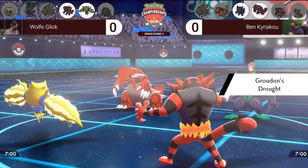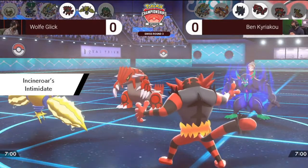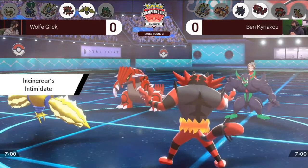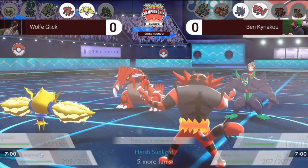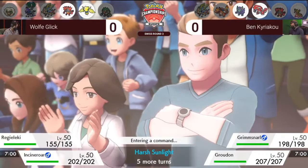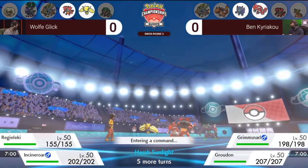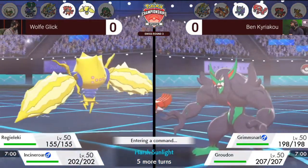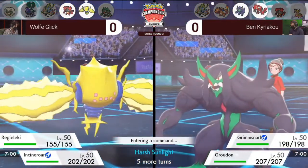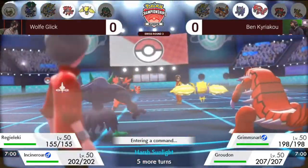The leads are out here — for Wolf you've got the Regieleki and the Incineroar, and for Ben the sun is on the field with Groudon paired up with that Grimmsnarl. I wouldn't be surprised to see those screens going up, but you have to get out of the way of that Fake Out from the Incineroar. Ben can go for the screens, but the Fake Out from Incineroar is active on Wolf's side and that's an easy way to slow screens down for one turn.